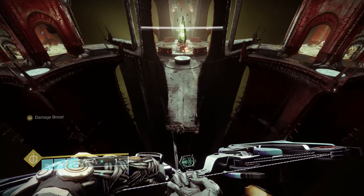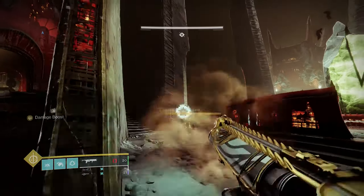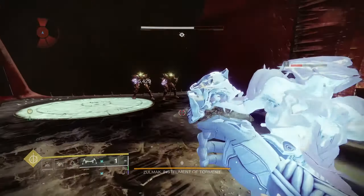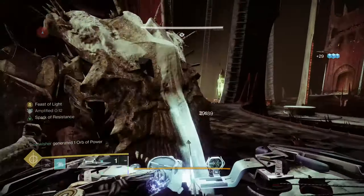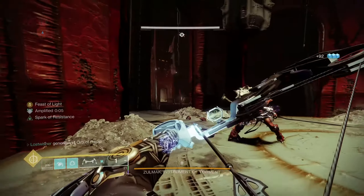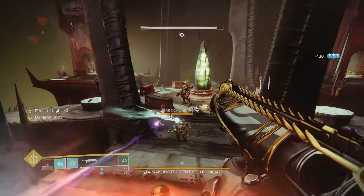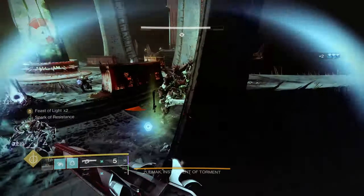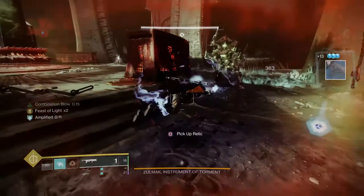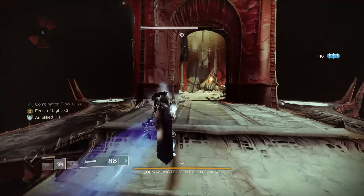So the first thing we're gonna want to do, as soon as this begins, is get ourselves a Swordbearer and get its sword as quickly as possible. I'm actually going to kite them away so I can get rid of all the adds around the Disciples, because I want those orbs as much as I can get them — I'd like to get to Feast of Light times four, which I will lose if I die. I need to go after the actual blade itself. I am absolutely still going to be using things like Combination Blow to my advantage. Luckily, these guys aren't actually too hard to kill.